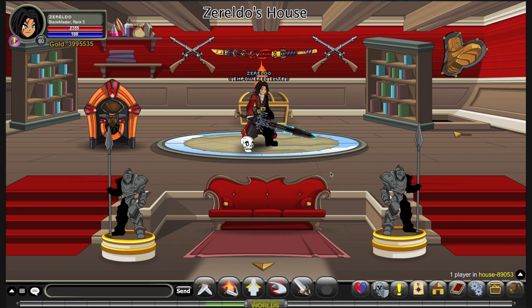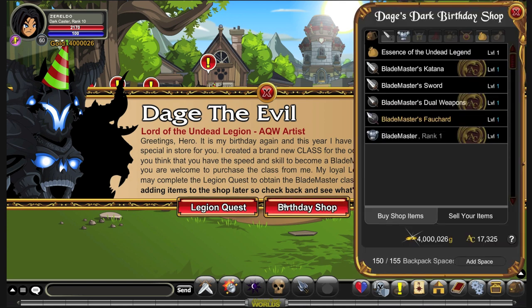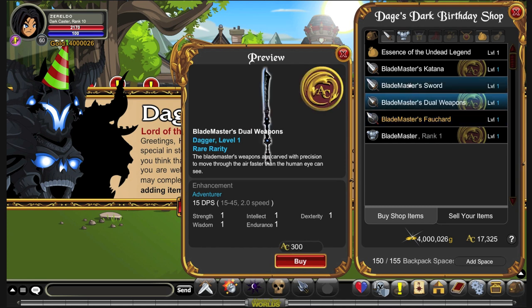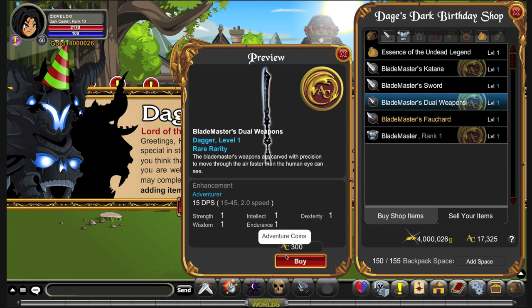So now I'm just going to show you how you get the class. There are two ways to obtain it. The first is to go to the Birthday Shop and simply buy the Blademaster class for 2,000 Adventure Coins. There are some nice weapons that go with the class for free players, members, Adventure Coin holders, and more Adventure Coin holders. I'll go with this one because it's the one I want.